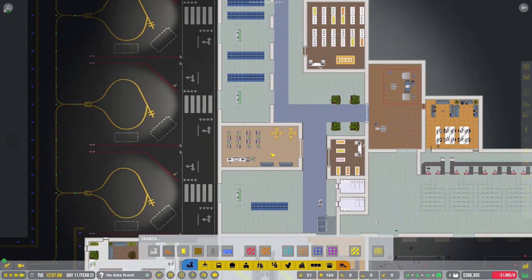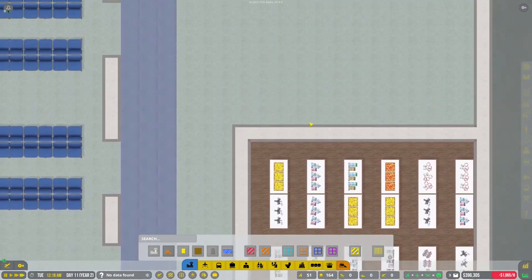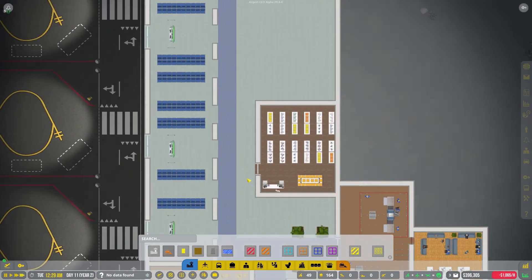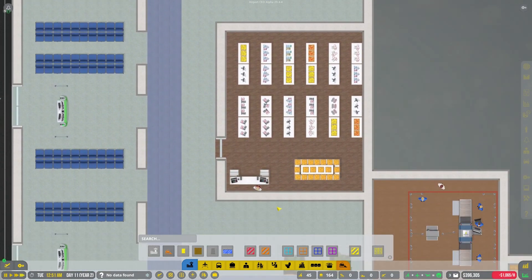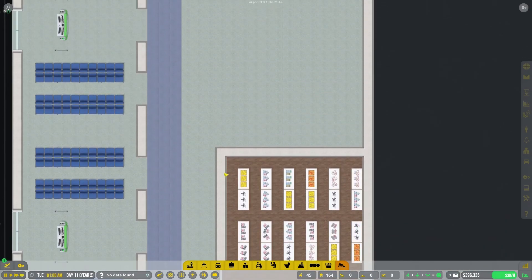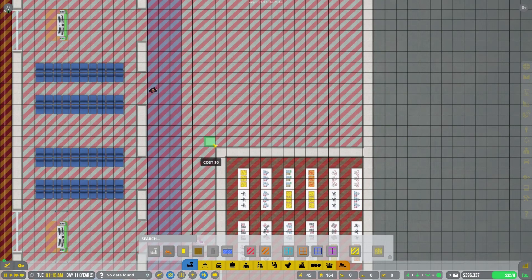That gives us an option to have a bigger storefront area, which means more money — so that's good. For the stores, we're going to have some right here. I wish they had more options for stores, like small shops you could stick in — not giant stores, but miniature shops. Actually, does it have to be enclosed? I actually don't know — I don't think it does. Oh, that's a good point — we don't have to actually make an enclosed shop.